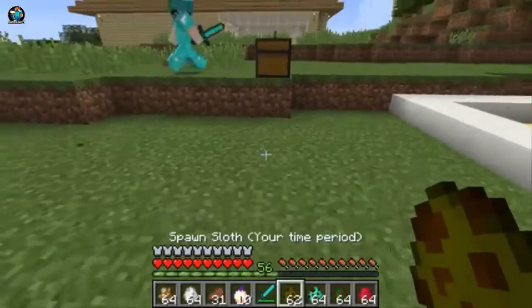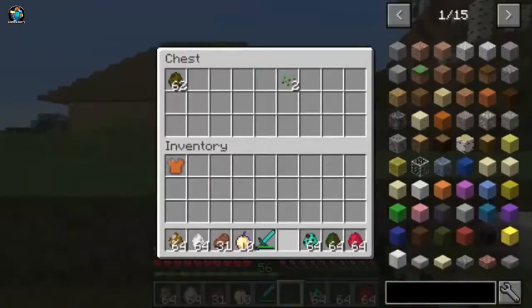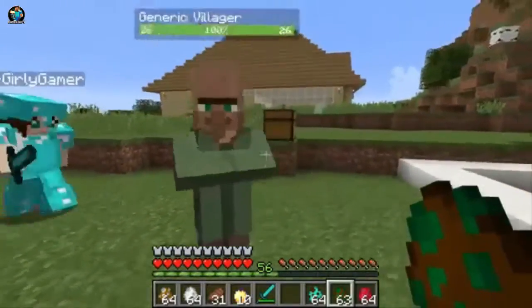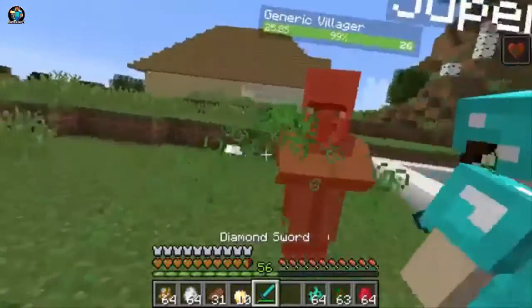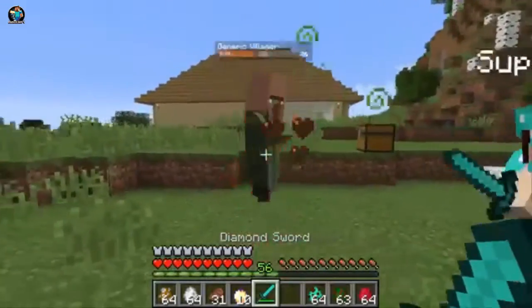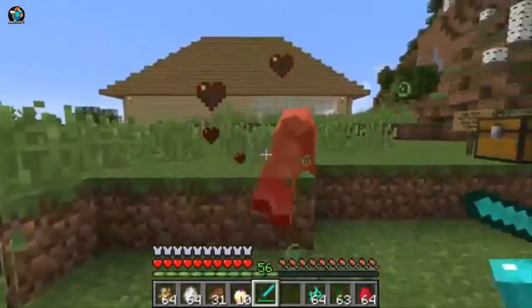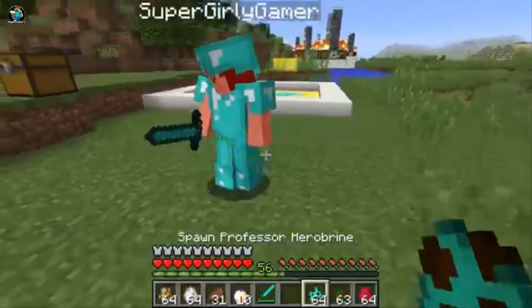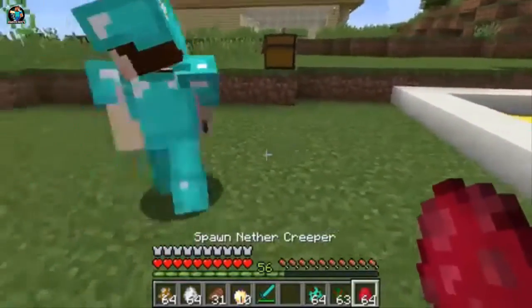The sloth — really not the most exciting mob, but there's tons of cool mobs in this. This is the generic villager. He looks normal. Oh my god, he attacks? I was trying to trade with him. So this is like a witch, basically — I just right clicked him and a potion got thrown in my face. That is the villager.